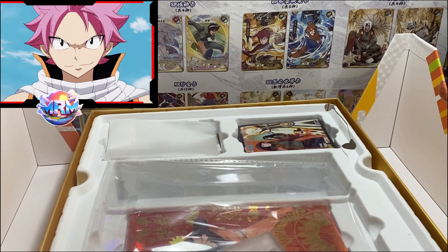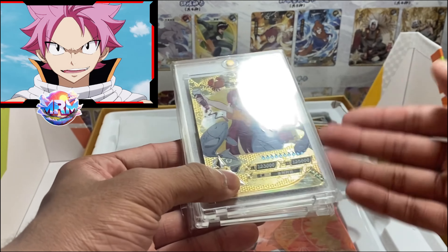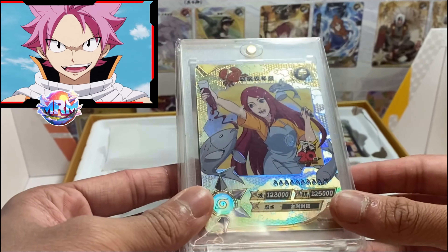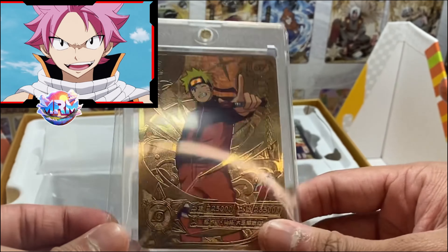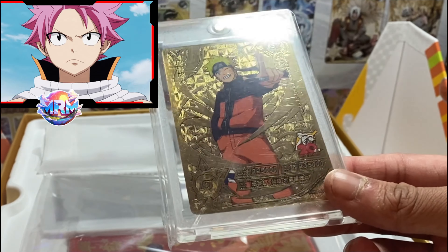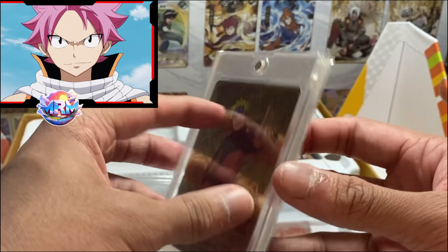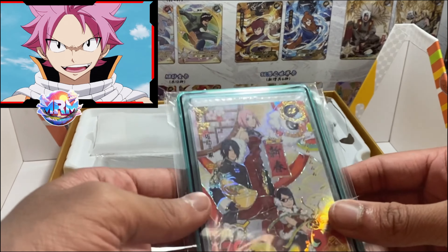Basically our hits were: we got this SV Gold Naruto's mum - the baddie - we got her, which was absolutely insane. And then after that we got this SV Gold Naruto, this was amazing. So obviously there are two types of rarities - you can either get the silver or the gold, and we got the gold, which is insane. And we got a decent Naruto from like pre-season one.